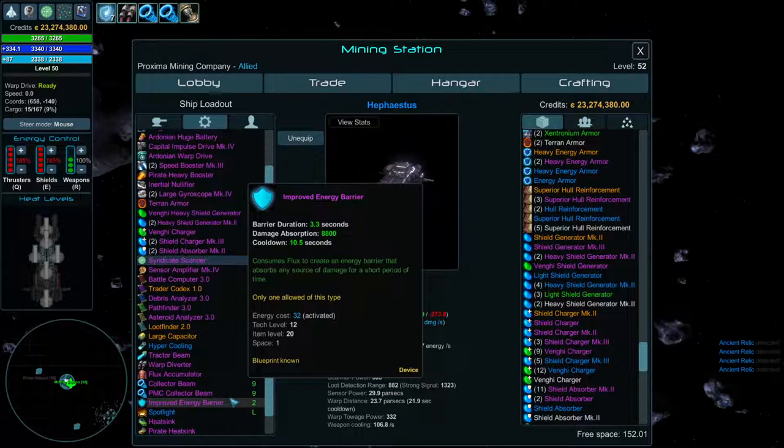Put an energy barrier on all your ships — you can only have one. It uses a flux charge and has its own cooldown and absorption rate. The best is the improved energy barrier. The pirate version takes double space but adds impact absorption. The Andorian version has double the duration but half the damage absorption. Since some ships fire huge bursts of 10,000 damage in a couple seconds, the improved energy barrier is way better at absorbing that spike damage and helping you survive.